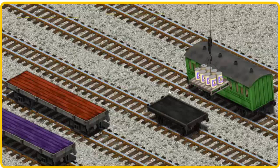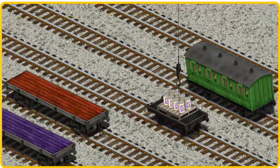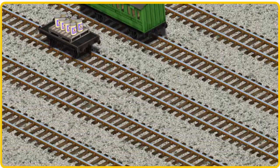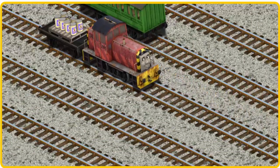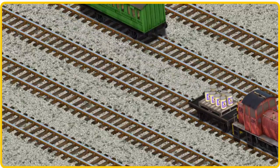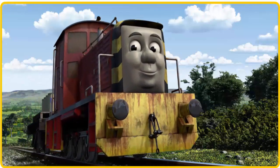There you go! Let's lift and load. Now the cargo must be loaded. Help Cranky find the black flatbed. Salty set out for Knapford Station.